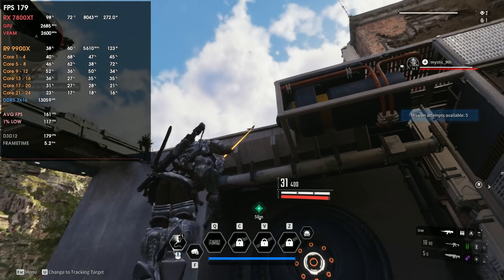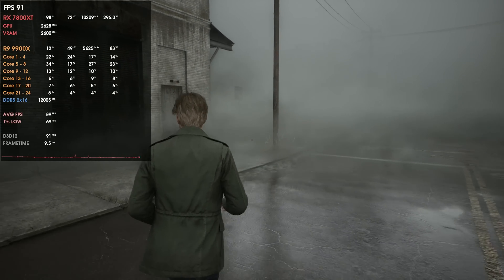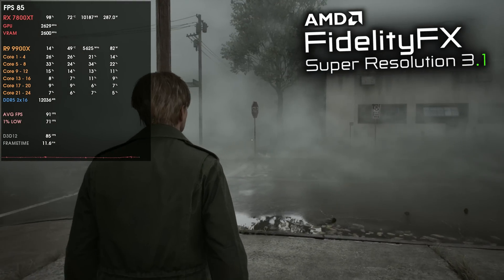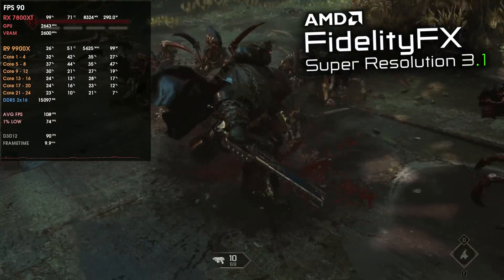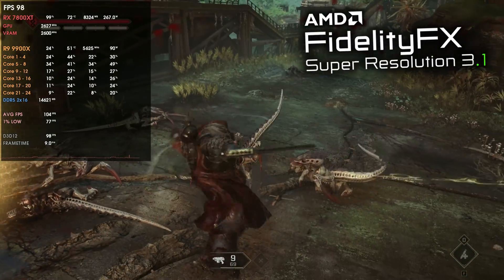That decoupling is one of the best points of FSR 3.1, so I need to ask again: what the hell are AMD and the developers doing? There are games like Silent Hill 2 confirmed to have FSR 3.1 that don't have decoupled frame generation, and now the same happens in Space Marine 2 — confirmed FSR 3.1, but no decoupled frame generation. But let's go into the game.